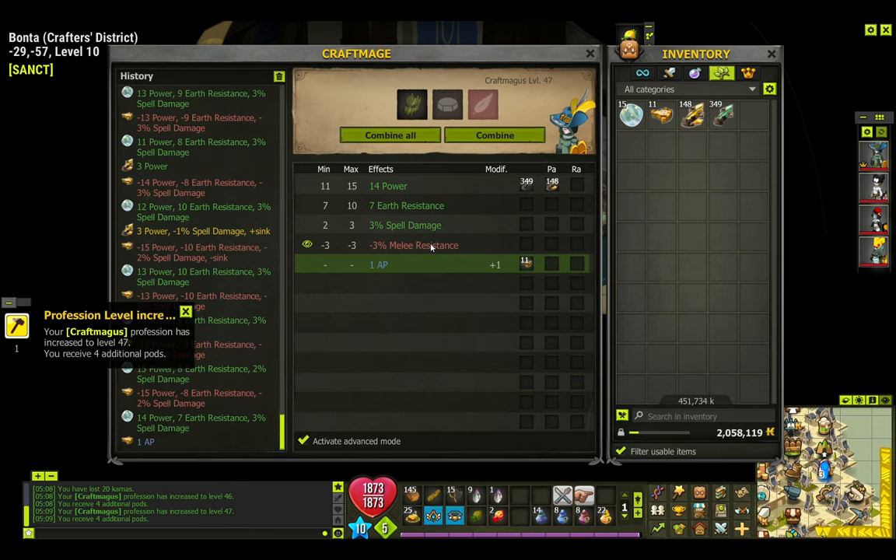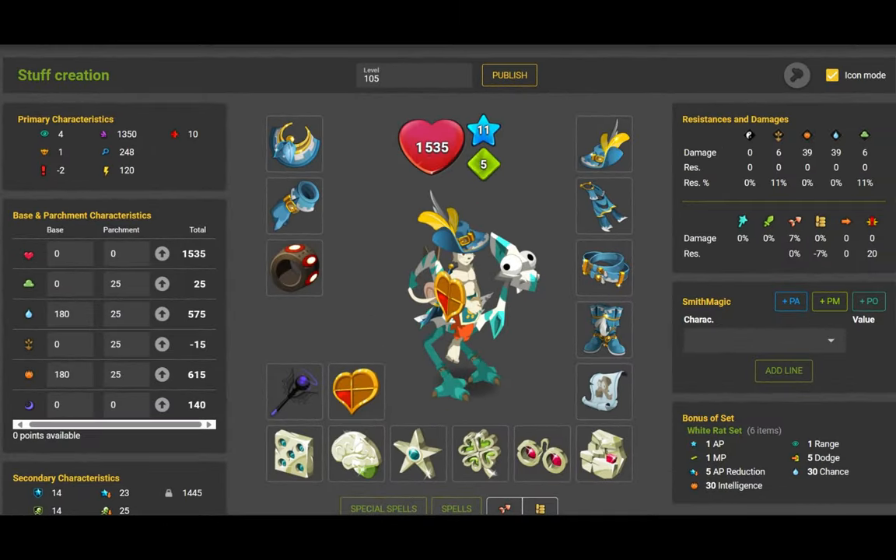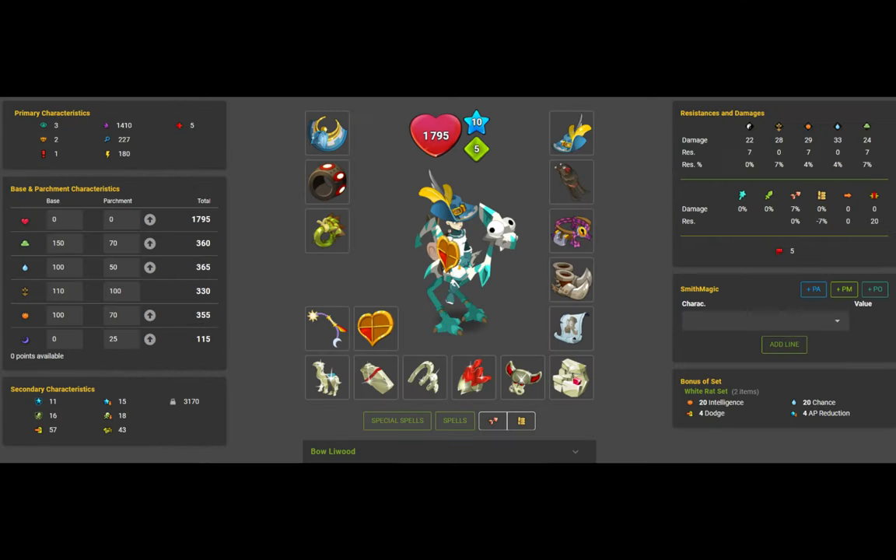It took me 24 attempts to get this beauty — I love it. Look at that: 3% spell damage and 14 power. The power could have been better, but one point off is acceptable. Here is the Foggernaut's full set, then the Ecaflip's — really beautiful — then the Sram's, and finally the Hypermage's. That was the end of the video. Tell me if you liked it and don't forget to subscribe. Goodbye guys!